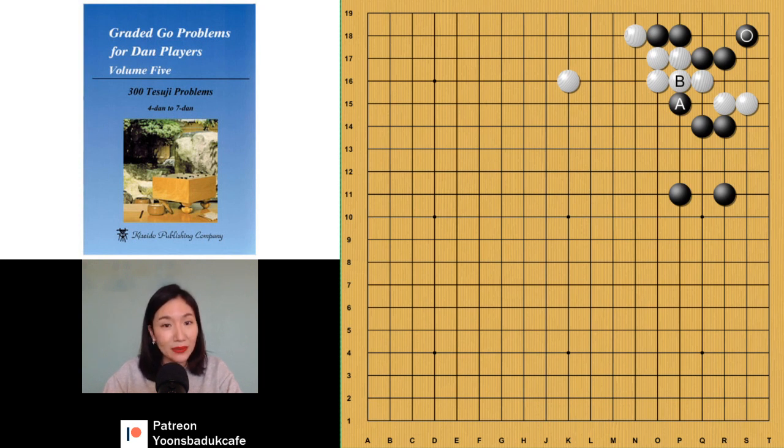So the A and B exchange is good for black. We can compare this shape and this shape — this is better shape for white, right? So you exchange A and B, which is good for black. Then you can say, okay, I wouldn't play there because it's bad shape, I want to block. And if you play there, it's the same. But now black can punish white's weakness immediately.